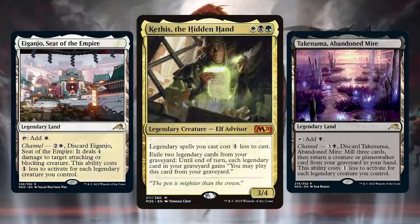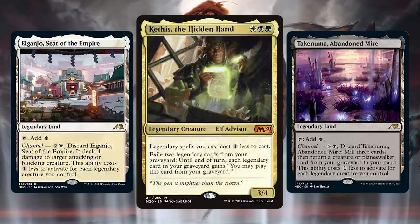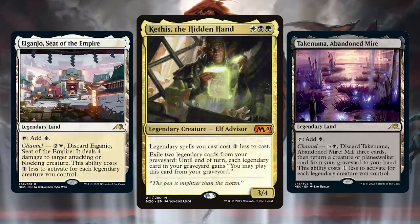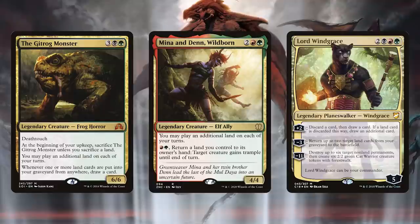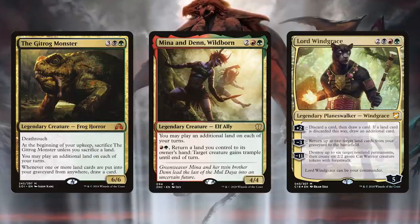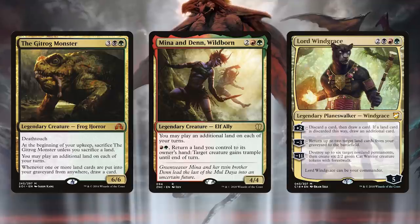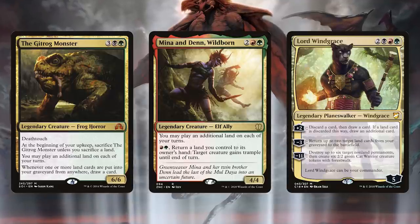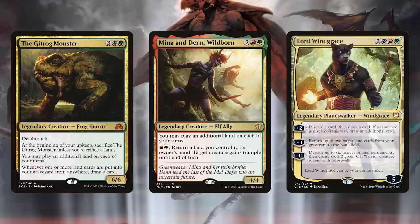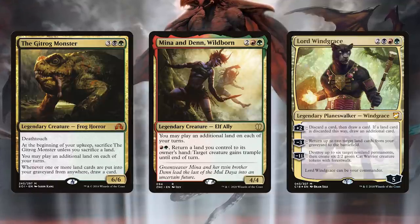Those channel lands are so powerful. They're going to pump up every deck because they're basically just replacing basic lands, but they also work really well with land-based strategies. When you channel them away and you have a Gitrog Monster out, you're drawing a card and getting that ability. If you have Mina and Denn, you can bounce these lands back to your hand and use them as spells later in the game. There are so many different ways to leverage these lands. It's amazing.